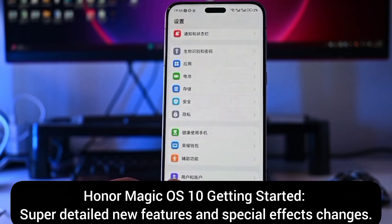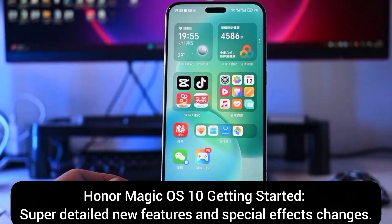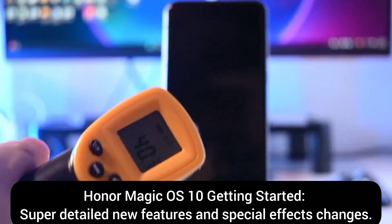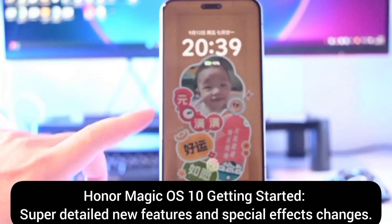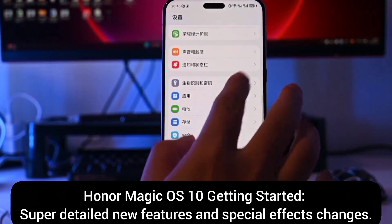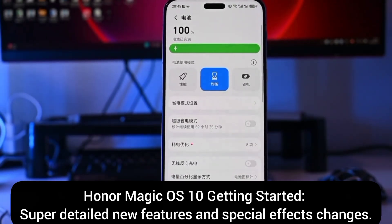But don't worry — this is just a beta version right now, and a lot of things are still unstable. With the public beta and future patches, it should be able to catch up and improve. I'll also test the charging speed: after 26 minutes, the temperature reached 40 degrees and the battery was at 75%. At 43 minutes, the battery reached 98%. Finally, after 50 minutes, it was fully charged to 100%. This charging speed is also just average.